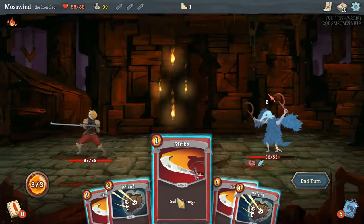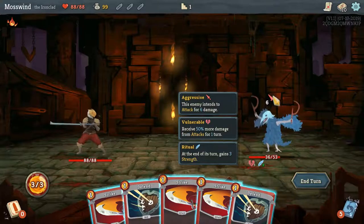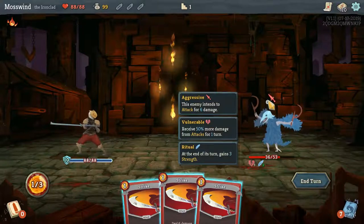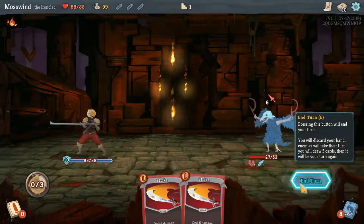Since he's not attacking, I'm going to apply 2 vulnerable — it stacks for 2 turns. Now I'll deal 8 damage. I'll deal 1 more strike damage and then end my turn. Since he's going to attack for 6, I'm going to defend twice to give myself 10 block, so when he attacks me I won't take any damage. Then I'll strike once and end my turn.